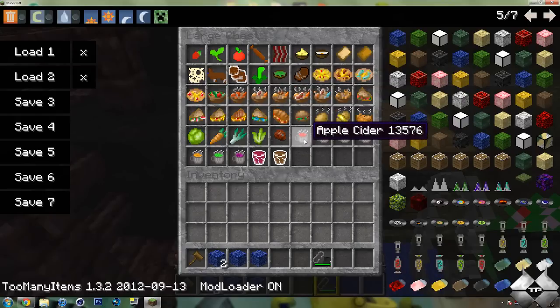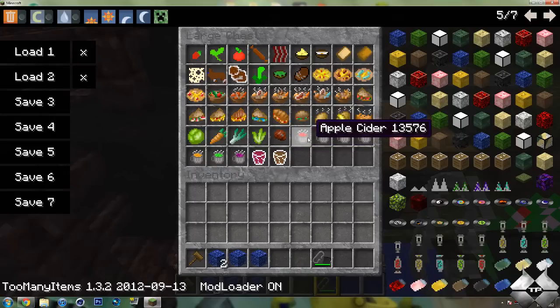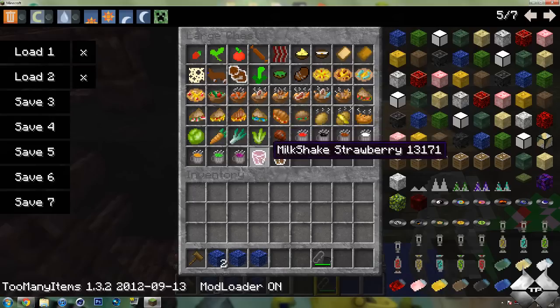For the drinks, we have apple cider, hot coffee, hot chocolate, hot milk, hot pumpkin pie, hot tea, and hot watermelon. Now for all the drinks, you can also craft them in non-hot form, so just a simple apple drink, coffee, chocolate, and milk, so on and so forth.